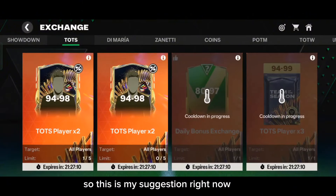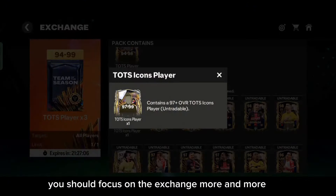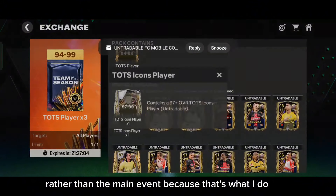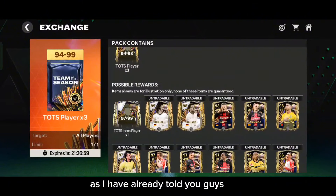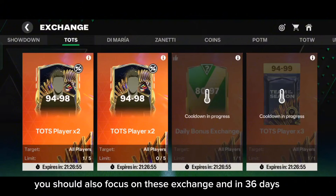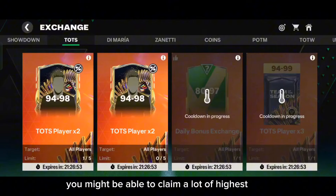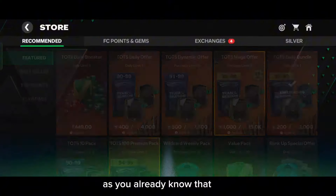Just imagine how many players you are getting without doing much. You don't have to purchase players from the market — just start from the 90-93 overall exchange and continue the 94-98 overall exchange as well. From both exchanges combined, we are able to claim 72x 94+ overall Team of the Season players. This is really crazy.